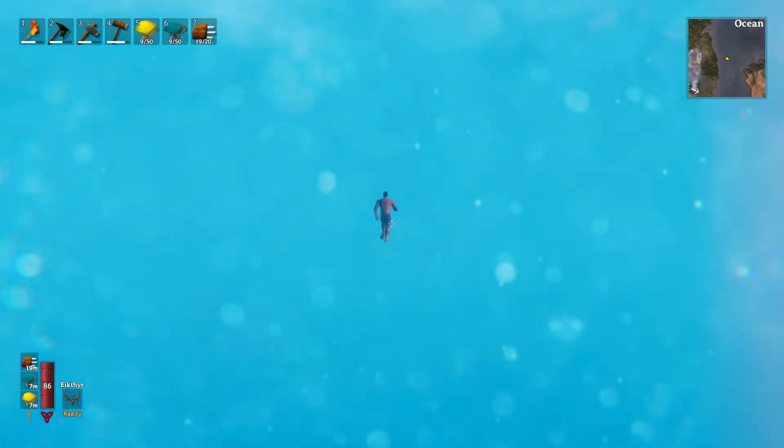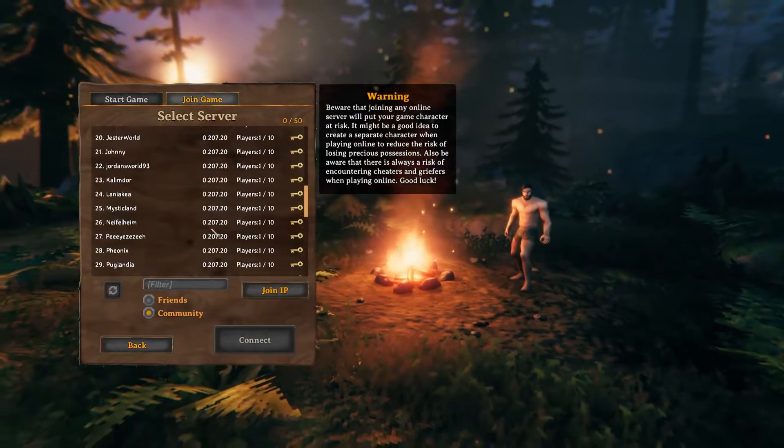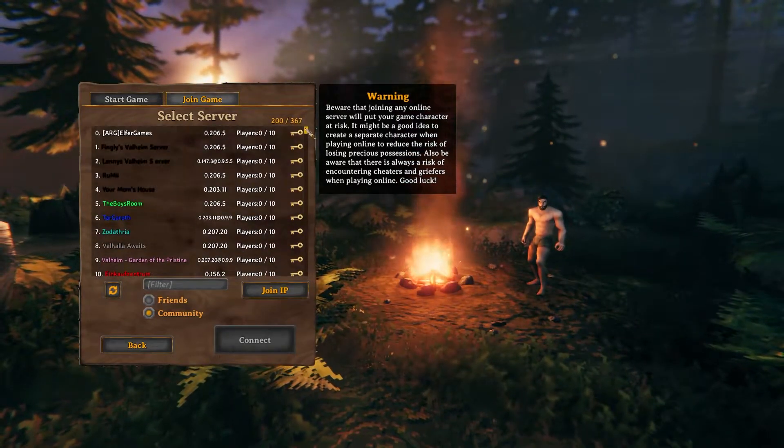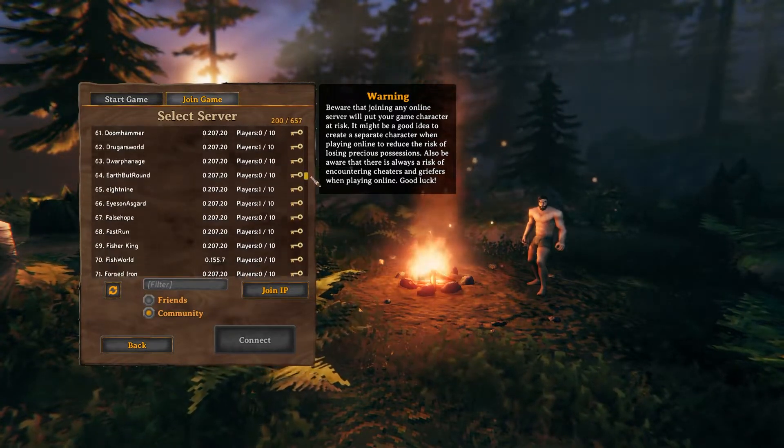Valheim can be fun, even if you're cheating and flying alone, but when it comes time to invite your friends, the server system can be a little bit confusing. So what is the easiest way to make it work better for you? Well, that's to change your server name.